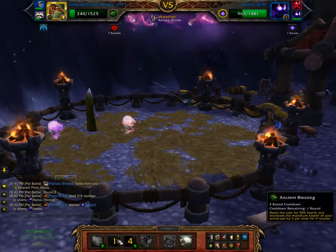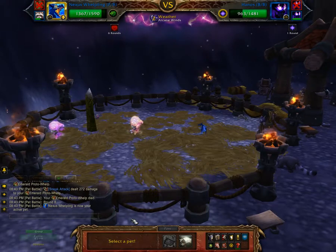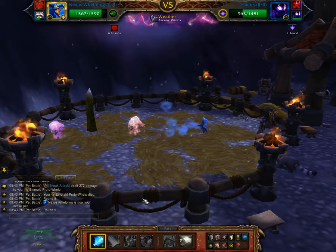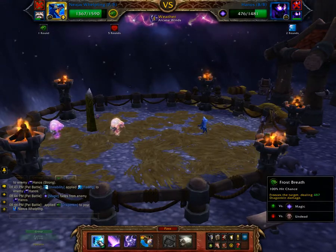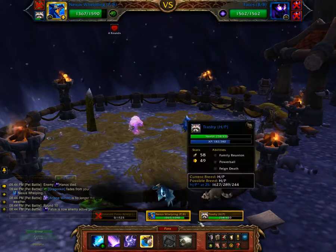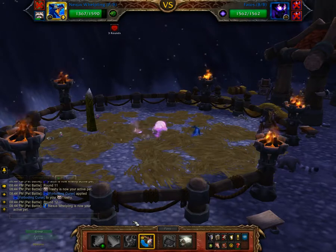I might do another Proto Strike — now it should hit. Give it a heal hopefully. Next is Whelpling. I've actually done this fight three times now, so that was the first time that he had killed my first pet. I might throw in my leveling pet here for a turn, switch back, and just finish him off.